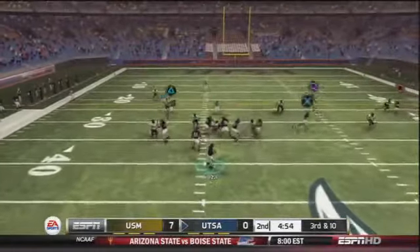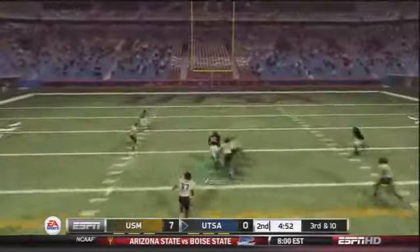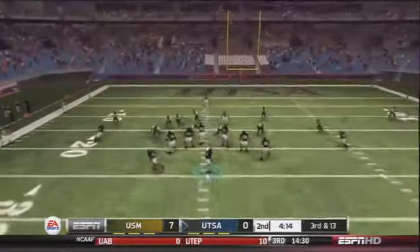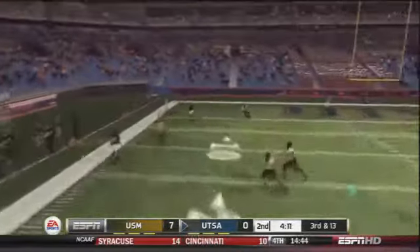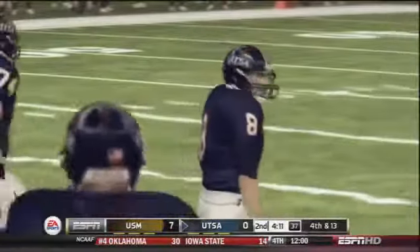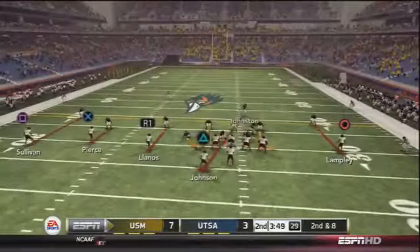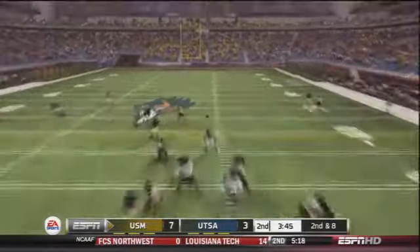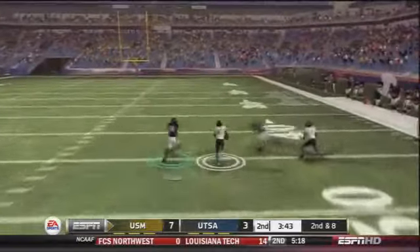Forcing third down and ten — what can Soza do? Over the middle, David Morgan wide open, makes the catch inside the red zone. Third down and 13, Soza looking for Okacha out of the backfield and that one's pretty much thrown away. So we settle for a field goal — it's 7 to 3 now in the second quarter. Trying to bring some pressure against Favor, he's hit as he throws but finds his open man over the middle.